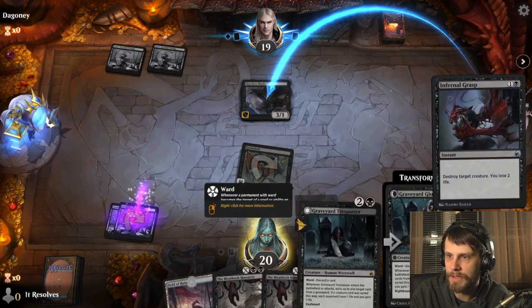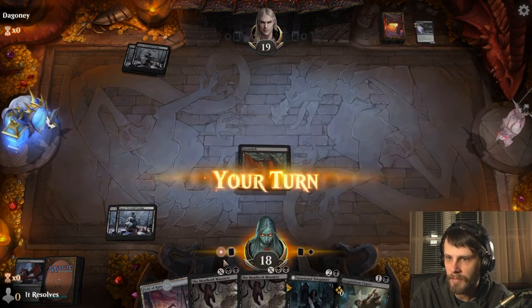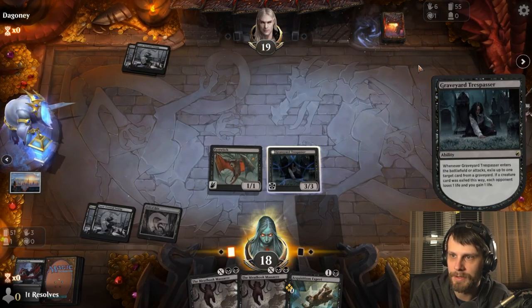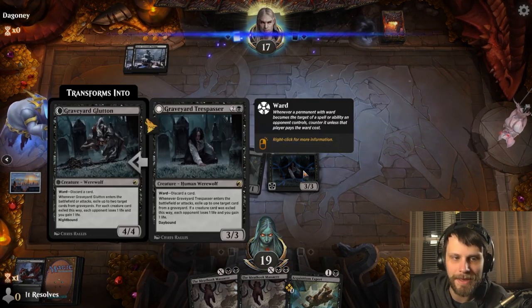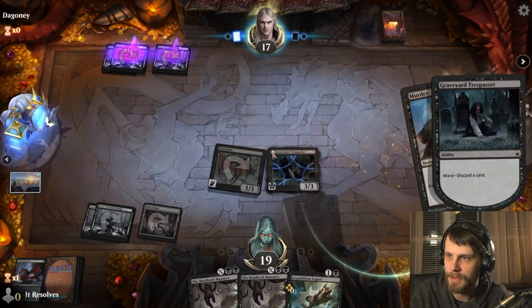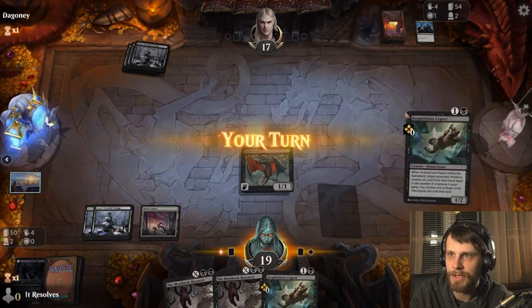I think we will go ahead and do this because we can then Graveyard Trespasser and get it out of there, which seems really good. This is a card that we do not want them to have later in the game, so we definitely want to get rid of it now. They have to discard a card if they want to get rid of our Trespasser, which is important. This is an automatic two-for-one — that's pretty amazing.